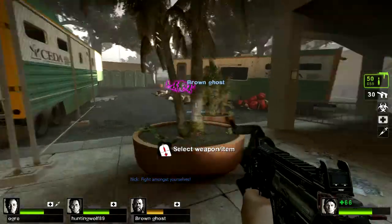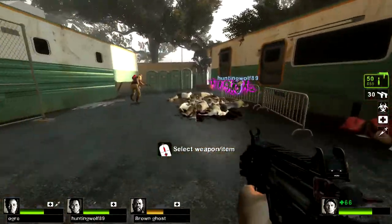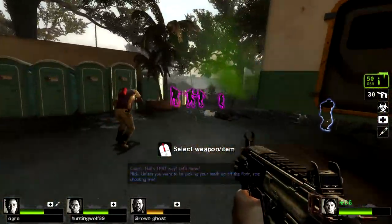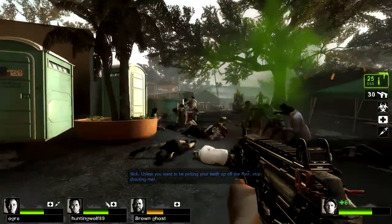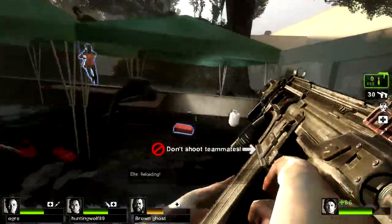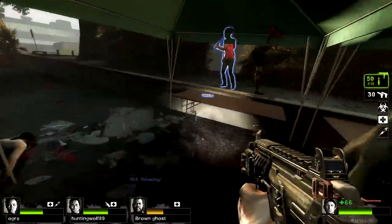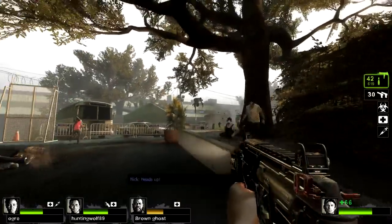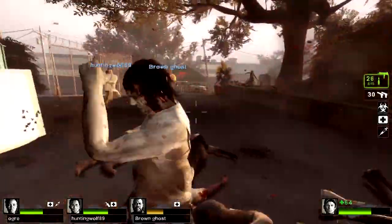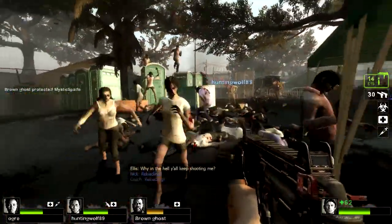This is for Left 4 Dead 2 and it actually replaces the skin for the SMG, the M16, the M60, and the Magnum. So what you get is the R97 Compact SMG from Titanfall, the R101C Carbine from Titanfall, the B3 Wingman from Titanfall, and the Spitfire LMG.